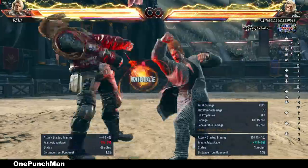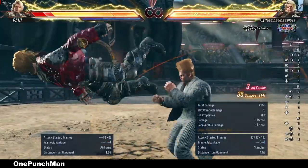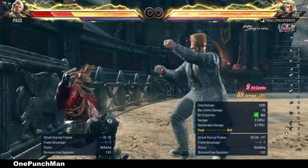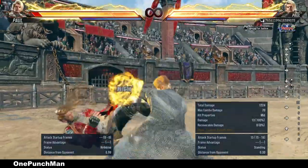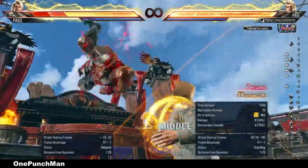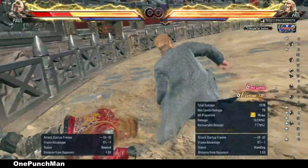But if the wall is nearby, Demoman can give you a wall splat opportunity for more damage. If you go for running 2 instead on the wall, you can get a good okizeme setup opportunity to get another wall splat launcher.